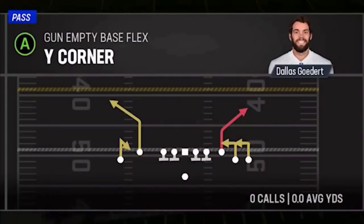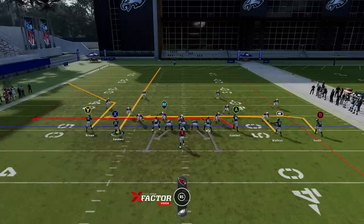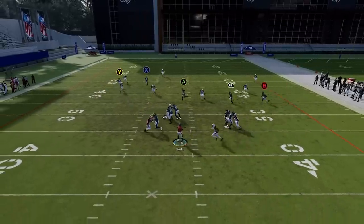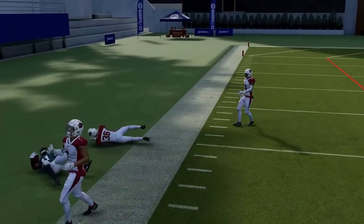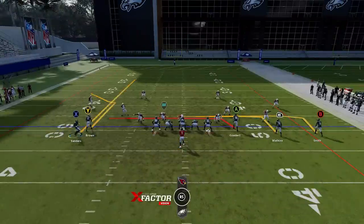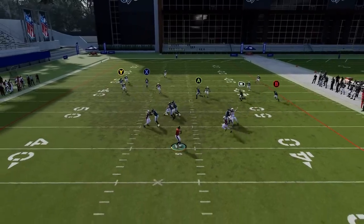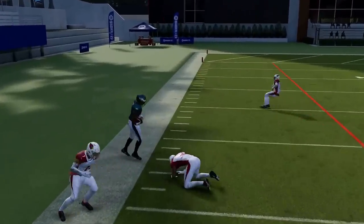Next up we have the Y Corner. Just motion in the X route, put him on a streak, then put the A route on a drag. The Y route should get outside of just about any man or zone — it works against everything, including cover four. Just wait for that guy to get outside the cornerback, bullet and pass lead away, and he'll beat every single defense in the game.